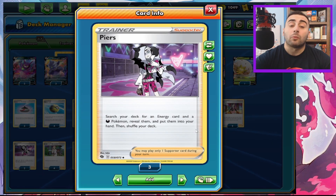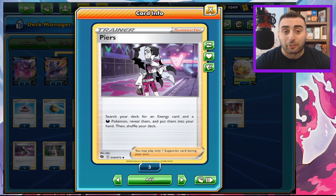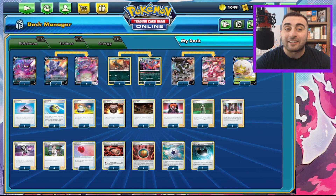We do have two copies of Pierce, which lets us search the deck for an energy card and a dark type Pokemon — whatever dark type we want. It's a really good supporter to play in dark types. You'll see it a lot going forward with Single Strike decks when Umbreon comes out with Evolving Skies later this month. So that's pretty much the deck.